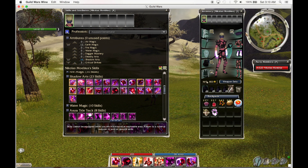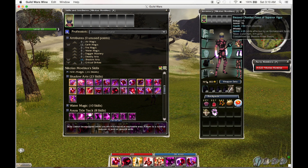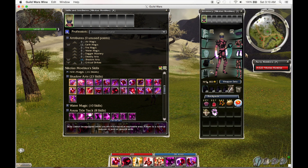The armor set you'll be using is 5 Blessed Insignias, an Inherent +1 Shadow Arts headpiece, a Rune of Superior Shadow Arts, a Rune of Superior Vigor, and 3 Runes of Attunement.